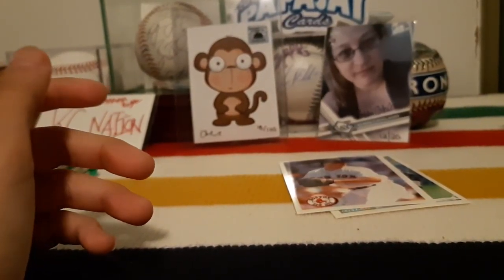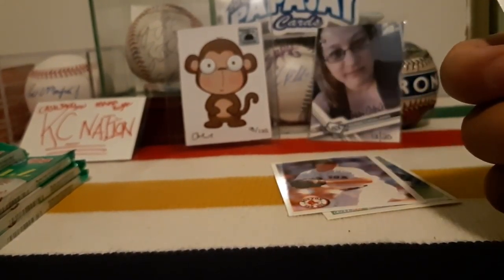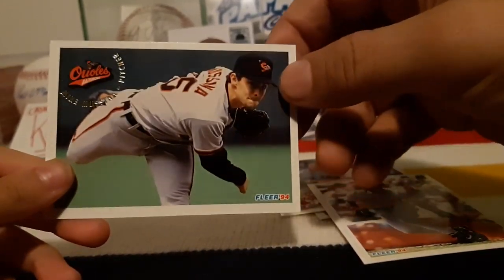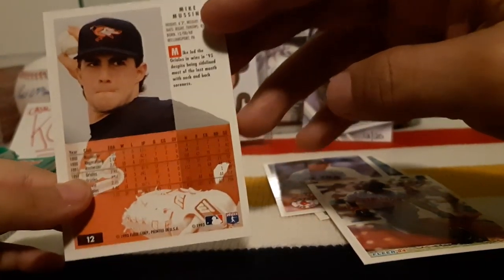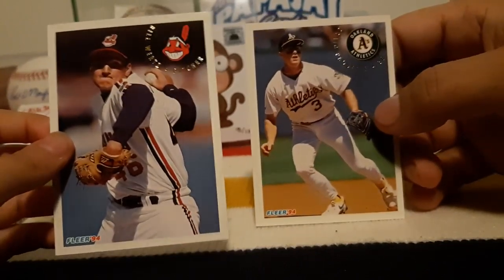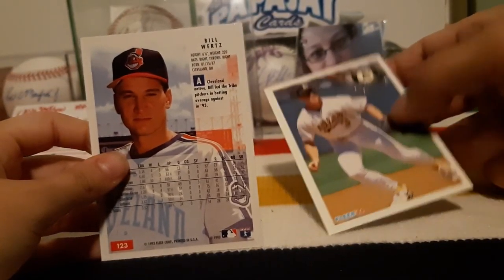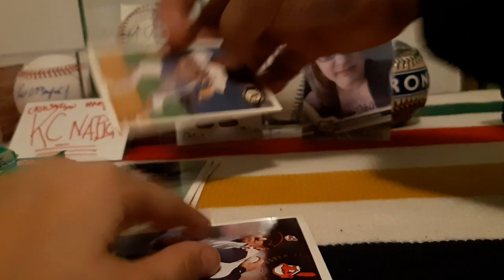We'll leave it - neither one of us wins that one. Okay, I got Shane Mack and I got Mike Mussina - he's a good player, so you won that one. Next one - I got Craig Paquette, not Mark McGwire. And you have Bill Wurtz? He's got a good average and he's an infielder, so you win.